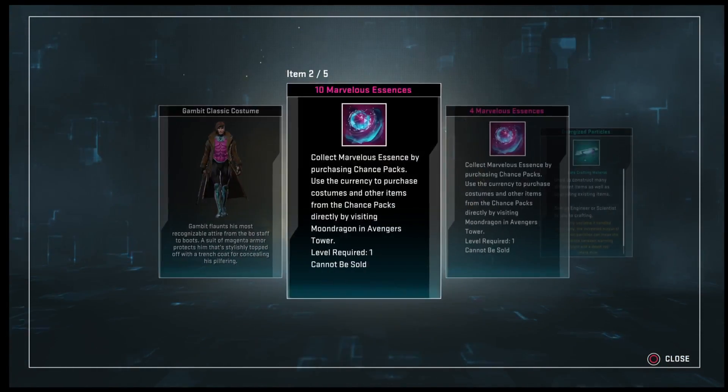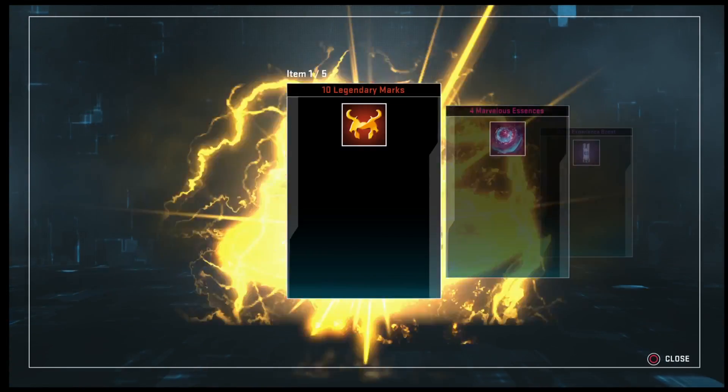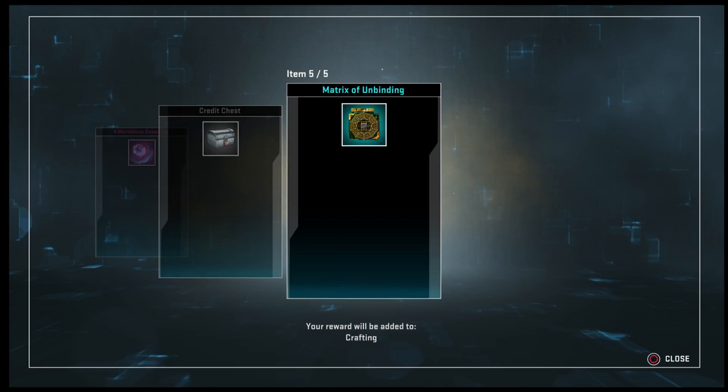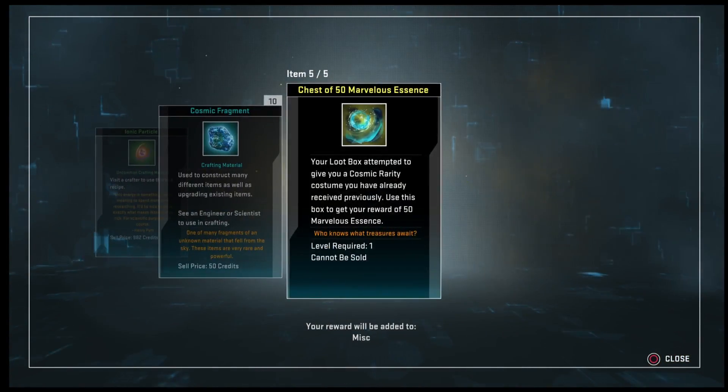Gambit — nice, he's actually not bad. Chest of my 50 marvelous essence.